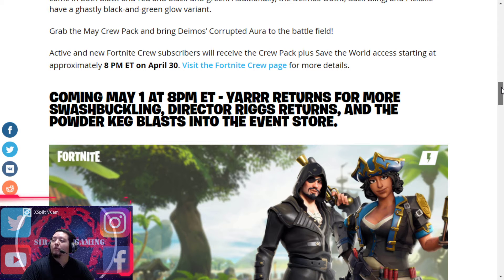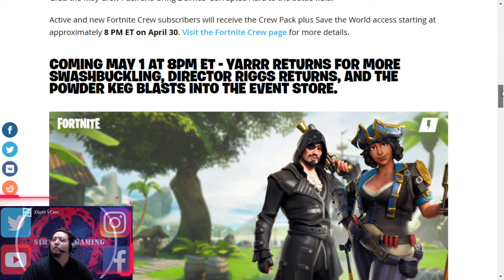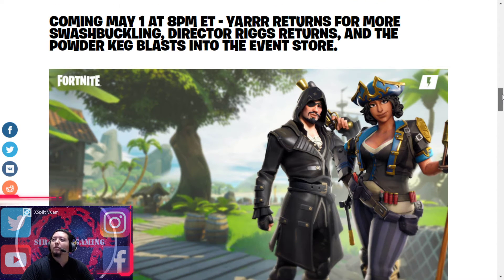You still get Save the World and the skin, so that's good. Coming May 1st at 8 PM Eastern, they got the Yard returns for more swashbuckling. Director Rig returns and the Powder Cake bow is in the event shop.